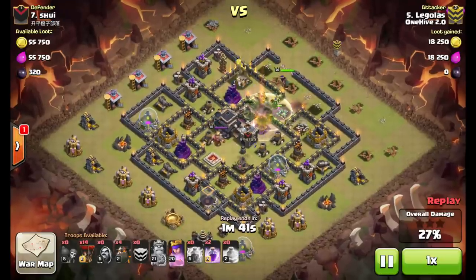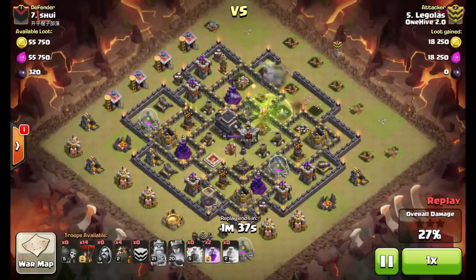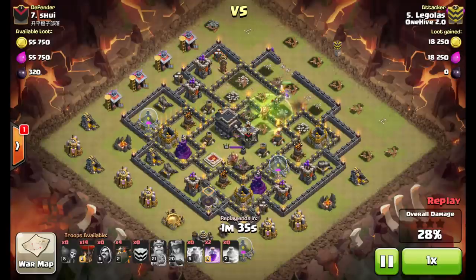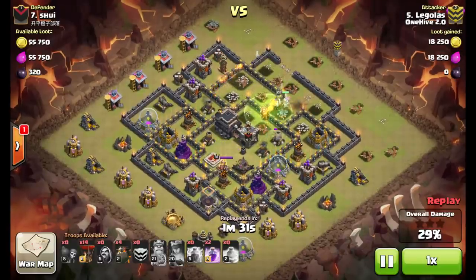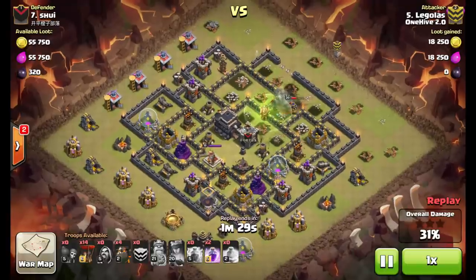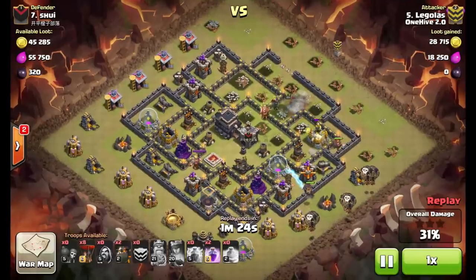He's pretty much already accomplished his main goal — one air defense down, the king in, enemy queen down, and the clan castle troops killed. Anything else is a bonus. He gets that Expo, which is another big defense taken out, and now he's going to start the LaLo portion of his attack.